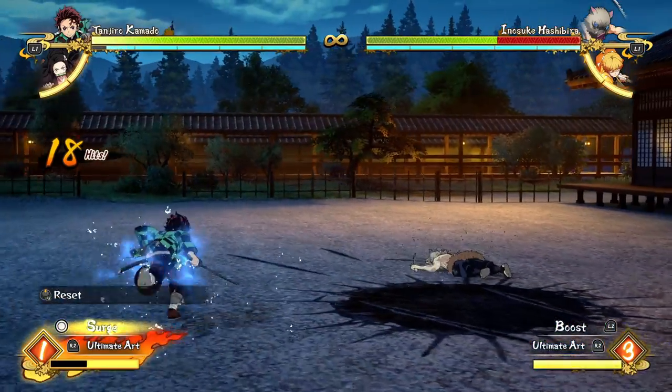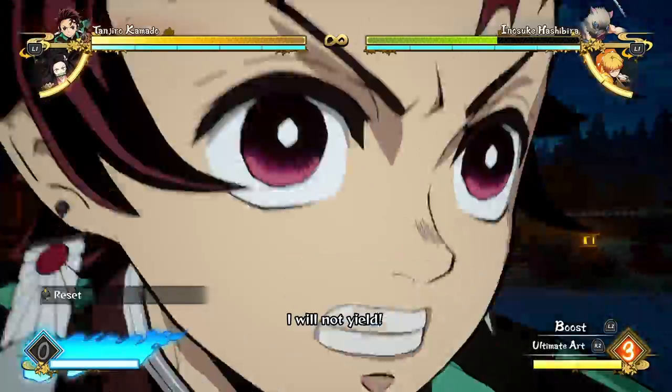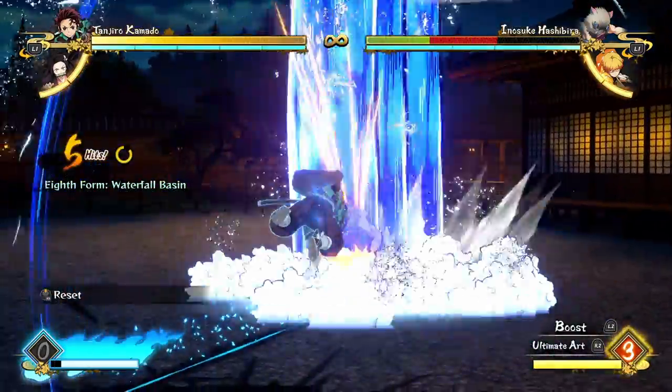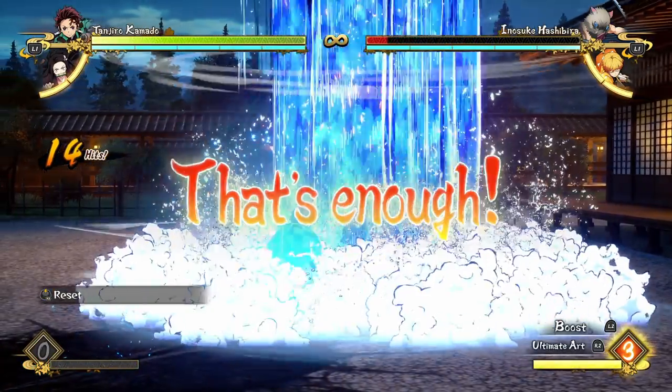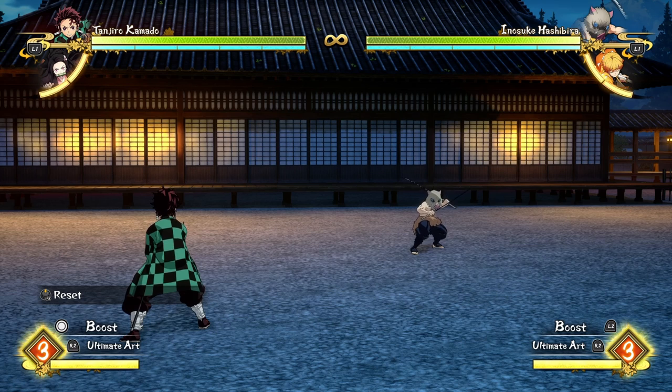Surge mode is pretty ridiculous — it gives you infinite meter and armor on all your special moves and attacks, so you get infinite specials that all have armor and do more damage. It's basically an insta-kill if you hit your opponent in that state. That's the absolute basics of this game; from now on we're going to go maybe far too in-depth on all of the mechanics.